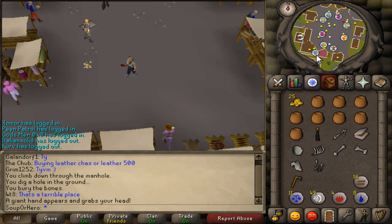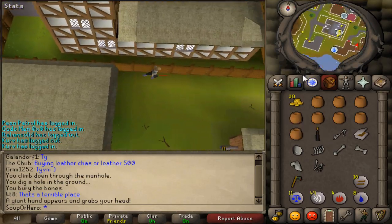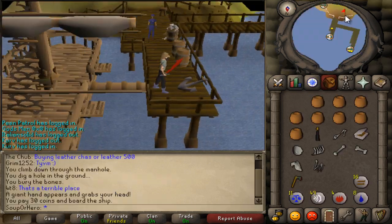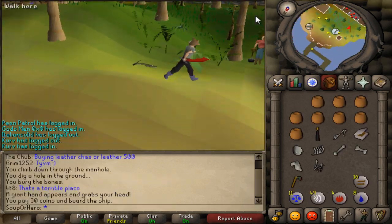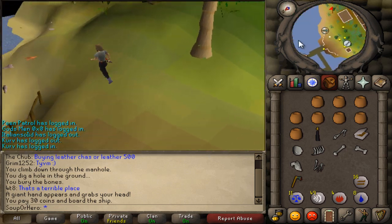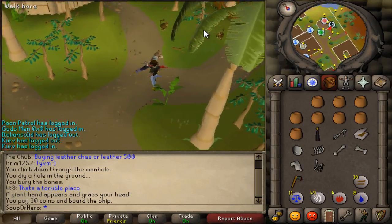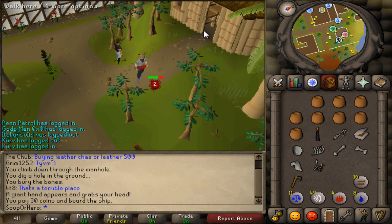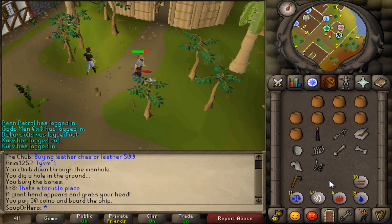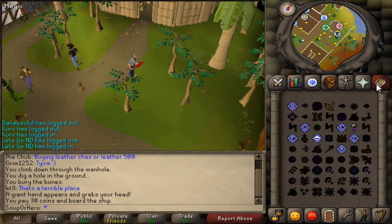Teleport to Ardougne and make your way south. Go to Captain Brunty, pay the fare, make your way off the ship, run south, and then run east towards Brimhaven. Look for the monkeys that are just chilling in Brimhaven and kill one of the monkeys — this is the final animal you need to kill. Get its monkey paw. You now have all of the animal bones that you need.